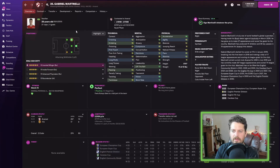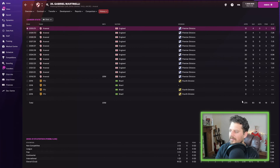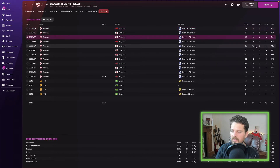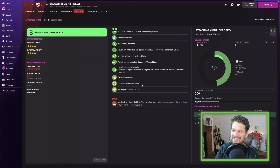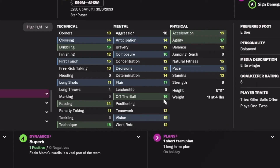Gabriel Martinelli — another Arsenal youngster on the list. Acceleration, anticipation, flair, off the ball, vision and work rate amongst his greens. Average rating of 7.19, and he does score goals: 14 in 2028, 12 in 2026. Scout says he's a fairly consistent performer who enjoys big matches.